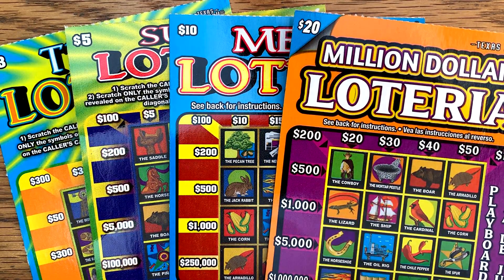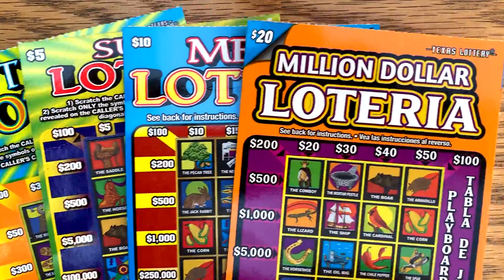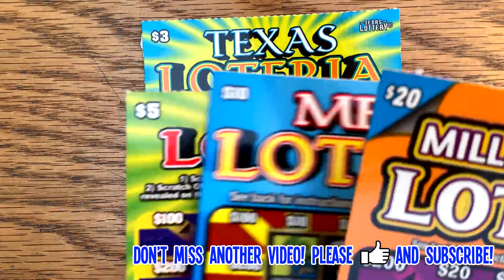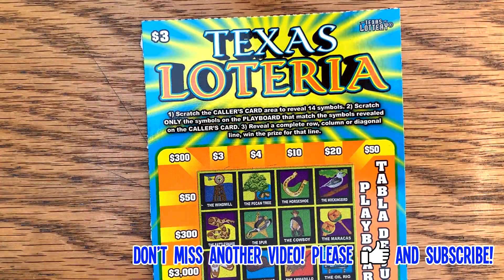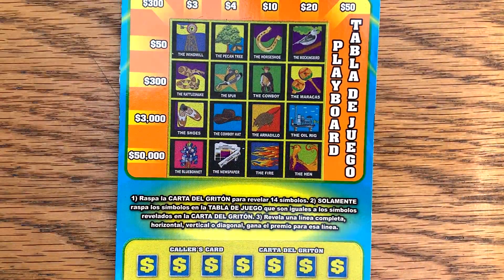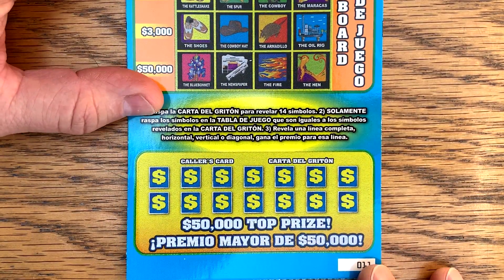Now, if you're pressed for time, no problem. You can fast forward to the end and see the results. But if you do have some time, it's going to take a little bit longer. It should be a lot of fun. So I picked up a $20, $10, $5, and the new $3. I haven't played that one yet. So we'll start off with the brand new $3 Texas Loteria. Looks like that one's on ticket number 11. I got these all down at an Easy Mart. See if we can hit big on the Loterias today.